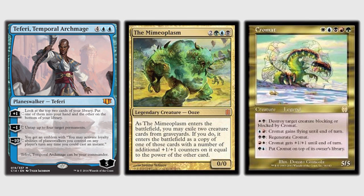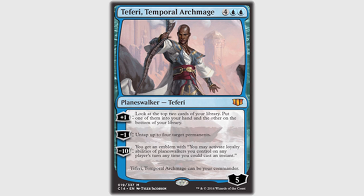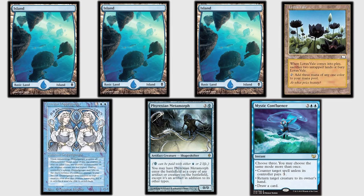Let's play Magic! Let's do it! I tossed my initial seven because I only had one land and kept the second seven. It had three islands, a Lotus Vale, a Vesuvan Doppelganger, a Phyrexian Metamorph, and a Mystic Confluence.